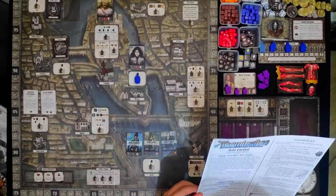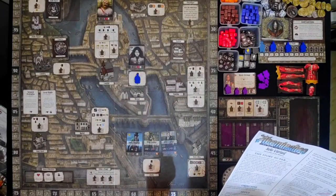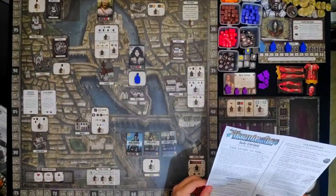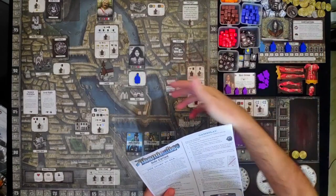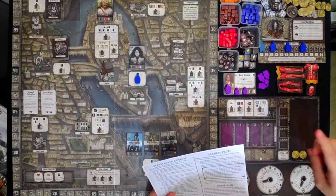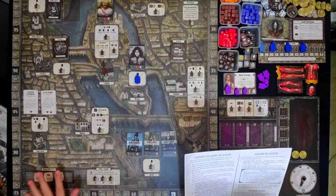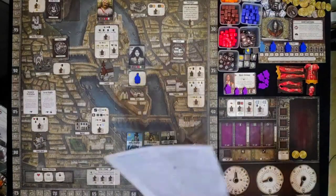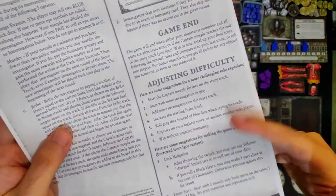After each meeple placement during the city phase, whenever I put a meeple on the board, I will move the investigators. When the captain moves onto a space that has an investigator, it moves to the board. The game will end — either my monster is complete, or if the captain reaches the creature, I will lose. For bonus objectives, I get 10 points for any objectives that I achieve, and I can use my score to beat my own score in the future.